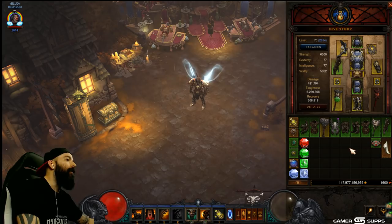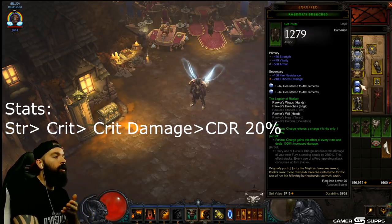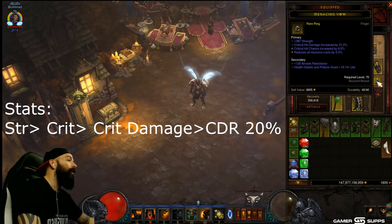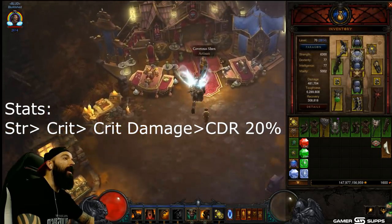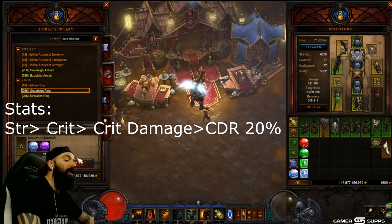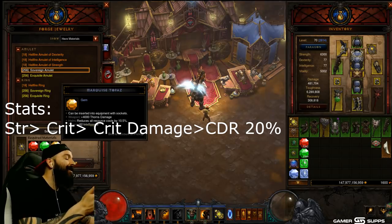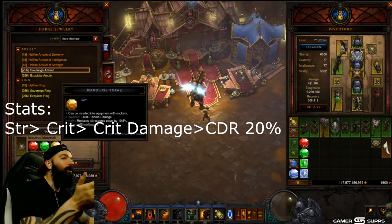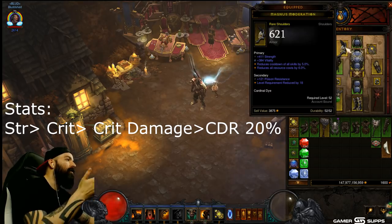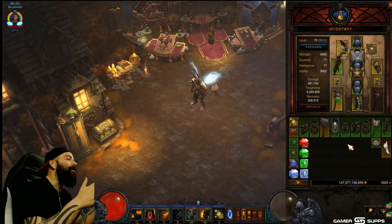These are key stats for Barbs — they'll keep you alive late game with the four-piece. You're gonna get the four-piece almost immediately with Haedrig's Gift, no problem. Make sure your gear has Strength, Vitality, and double Crit if you can get it. You can craft rings at Shen — it's only two Marquise gems and gold, and you should have about 4.7 million gold from the Haedrig's bag. You would only craft this stuff if you don't have double Crit or really optimized gear. You want double main stat everywhere — Barb is broken, just make sure you have a decent setup.